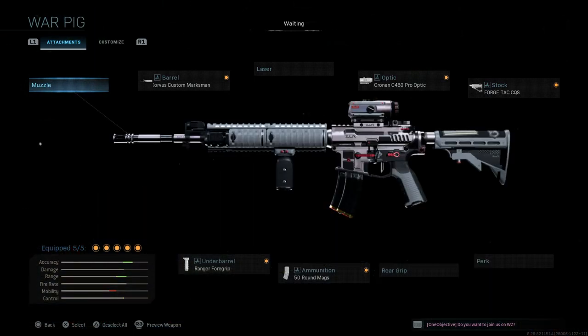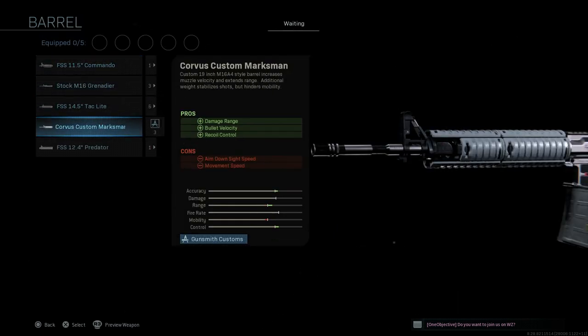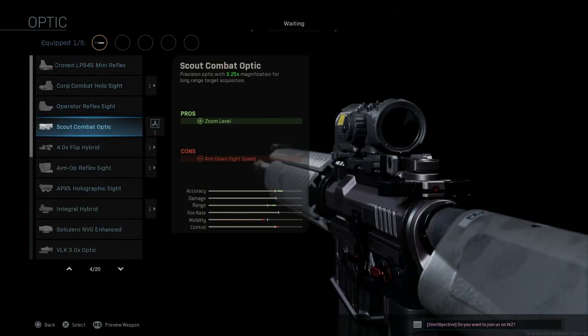Now let's jump into the weapon blueprints. First off, the Warpig for the M16. I'll strip this down to base so you can see what it looks like without attachments — a silver and black mix with a black windowed P-mag. For the barrel we're going with the Corvus Custom Marksman, one of the M16 barrels available for the M4. The pros are damage range, bullet velocity, and recoil control; the cons are ADS speed and movement speed. We'll skip the laser.